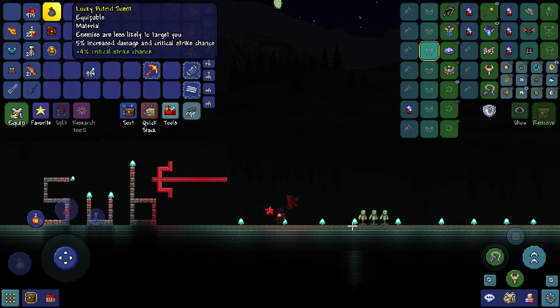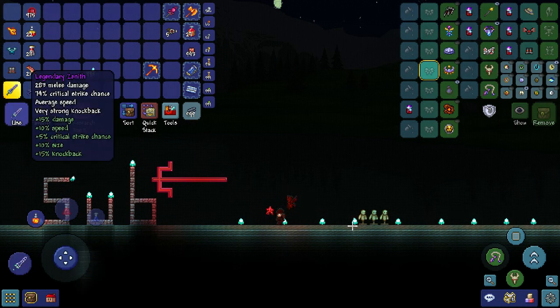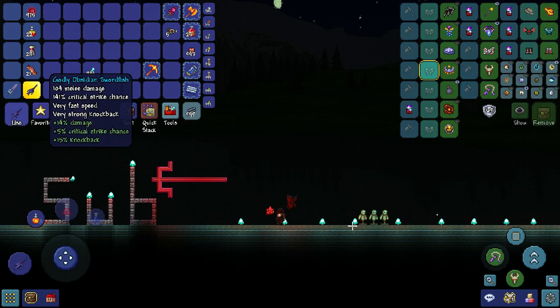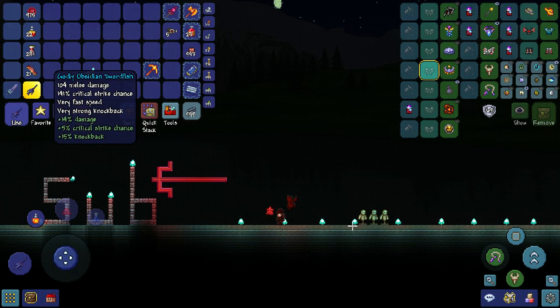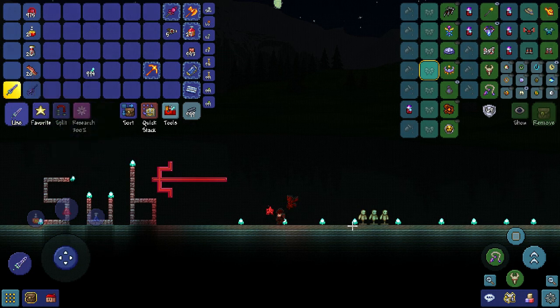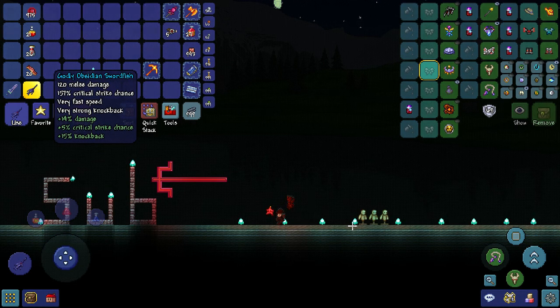By the way, this is in Master Mode in 1.4. So with all of these accessories, that brings Zenith up to 74% crit and the Swordfish up to 84% crit. Now let's equip the armor — this brings it up to 131% crit and this up to 141% crit. But we're not done yet. Bacon, Sake, and Rage bring Zenith up to 147% crit and the Swordfish up to 157% crit, which is insane.